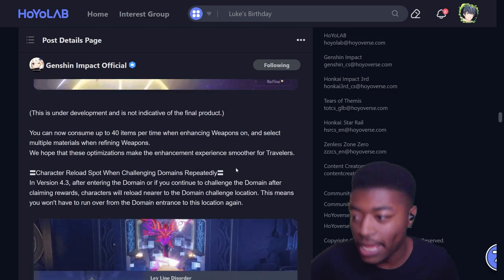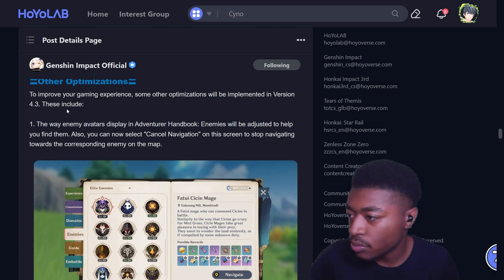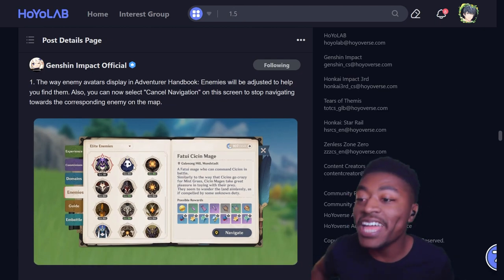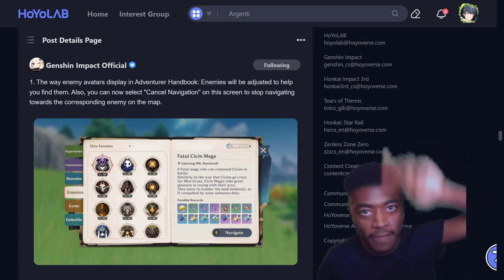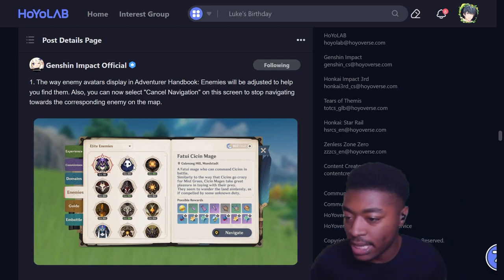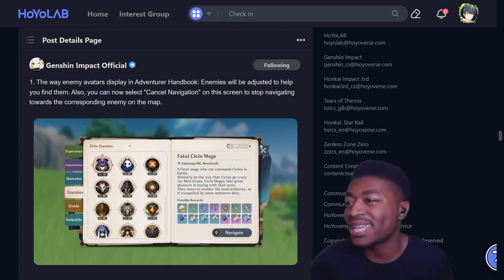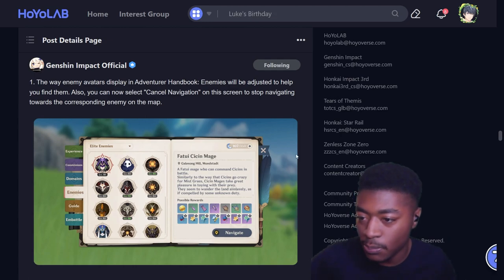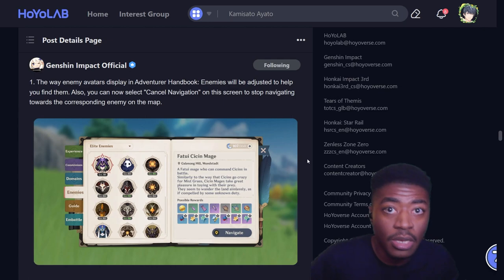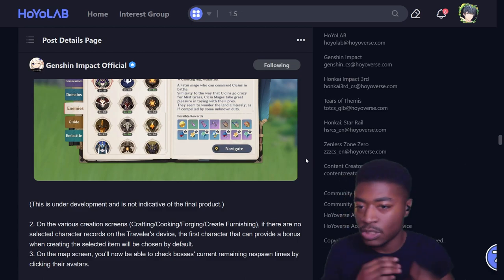That's all in 4.3. Other optimizations: the way avatars show up in the party screen has been improved - it was getting too congested with one bar you had to keep scrolling. Now there's a nice layout. You can also cancel navigation on screen and stop navigating toward enemies. It's all about the small things - I can't stress that enough. Before asking for more resin or more resources, just getting the small stuff fixed gives a much smoother experience.